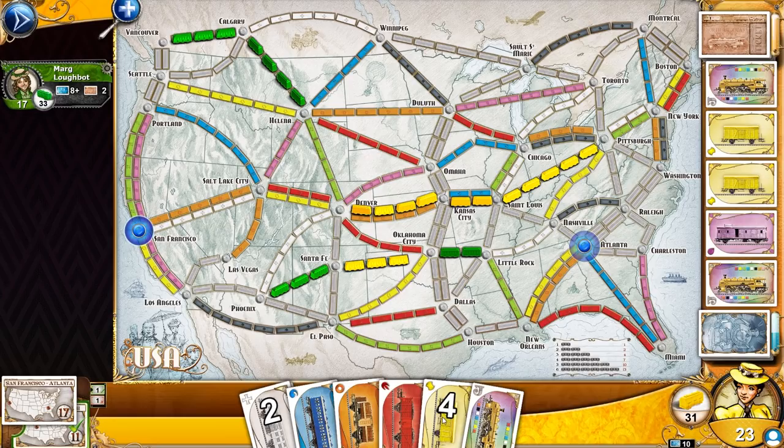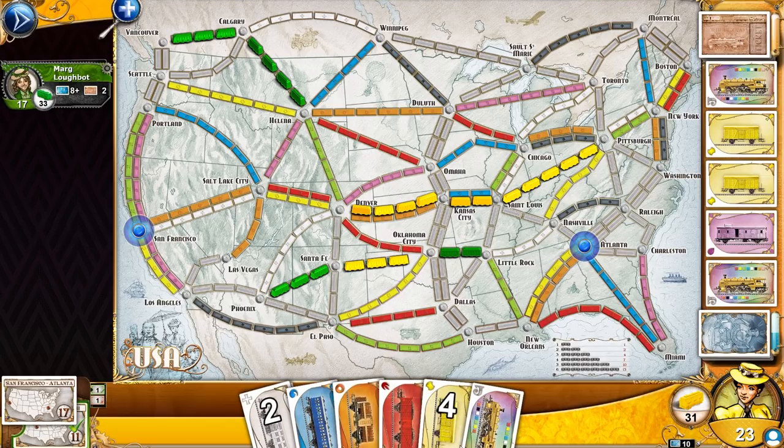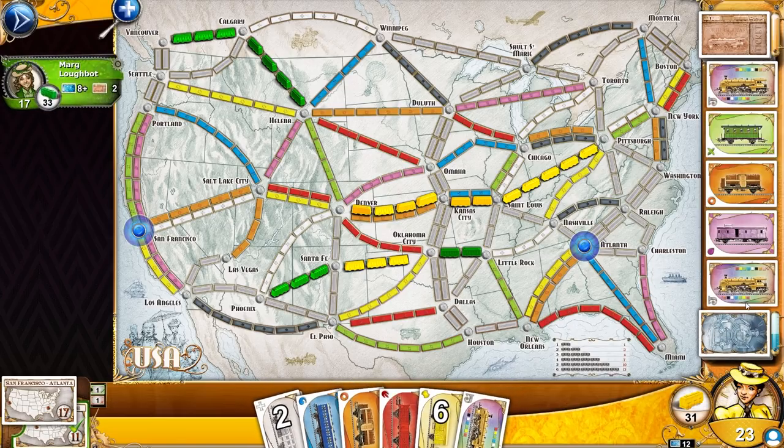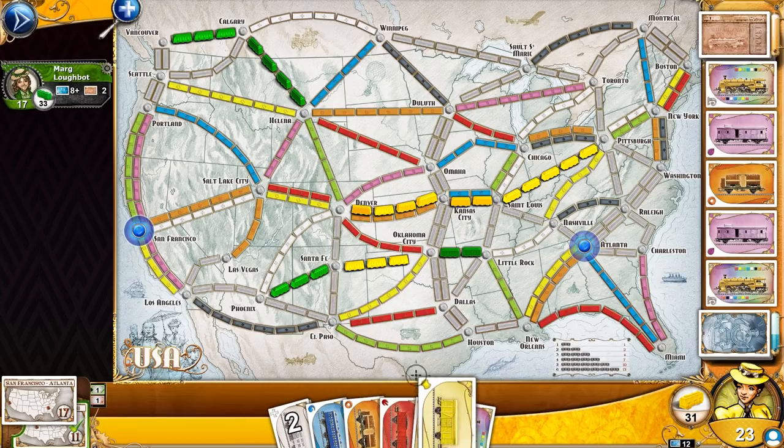It looks like she's gonna try to connect these two, so I could play the blue to block her — but I'm gonna focus on finishing my stuff first. Let me start with the black, and then try to block her in case she was gonna connect those two — that's just gonna be a hassle for her. I don't quite have enough green; I'm gonna have to really rely on wilds here for the green. I made one connection. She's gonna try to come down here — I'm pretty certain. This is gonna be a challenge.